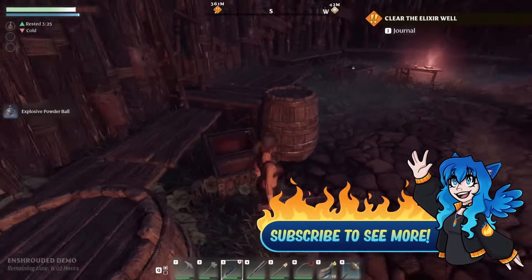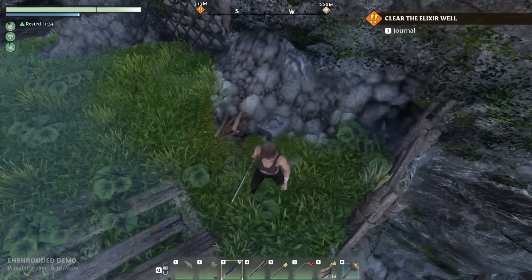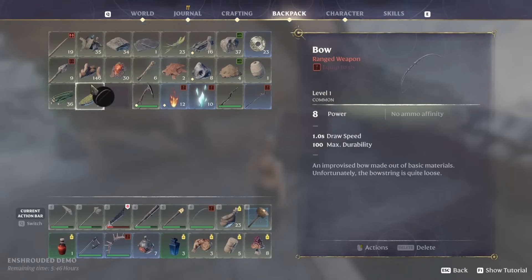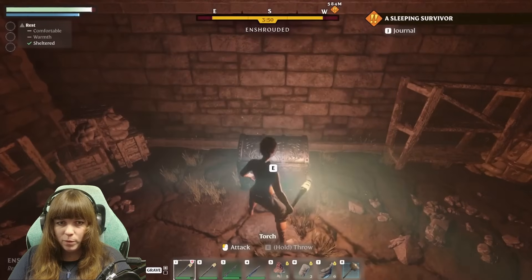When exploring around camps or abandoned buildings, you should consider smashing up the place. Boxes, barrels, and other miscellaneous furniture items can drop loot or useful items such as metal scraps, which will be essential for progressing with your blacksmith and important for higher tier crafting recipes.